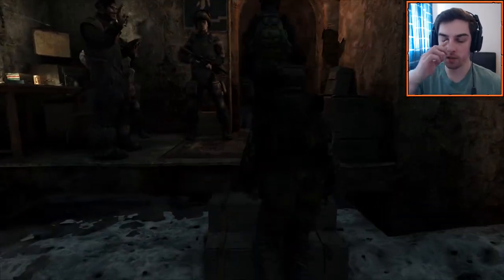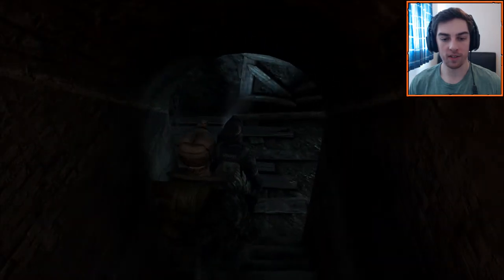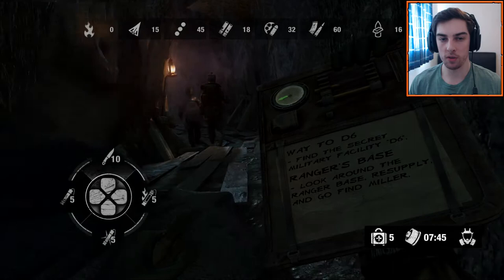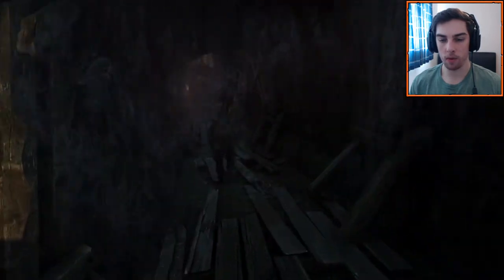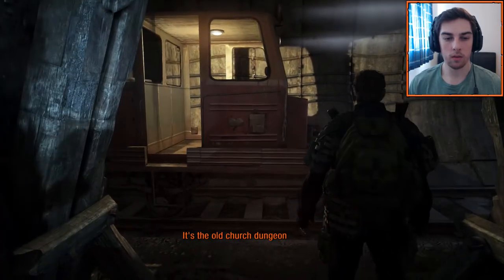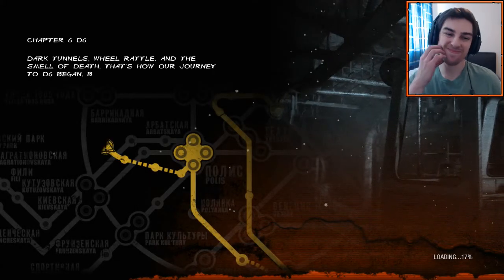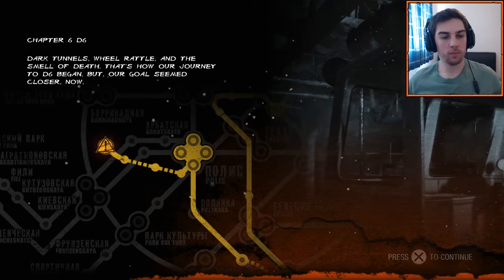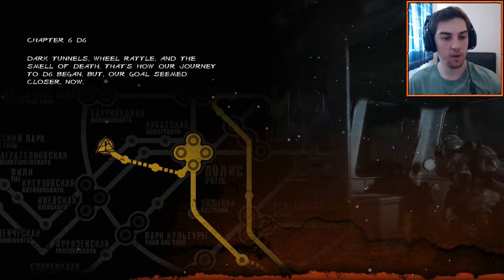It looks like we're just going to make our way on foot towards D6, which is the missile place. We're putting our flashlights on. We've got 60 bullets in the assault rifle and 18 shotgun shells. There's 45 ball things but I don't think we're using that ball weapon. It's the old church dungeon. So we're getting on some kind of train — dark tunnel, wheel rattle, and the smell of death. That's how our journey to D6 began, and our goal seemed closer now. I think this game's going to end in maybe two or three more videos.